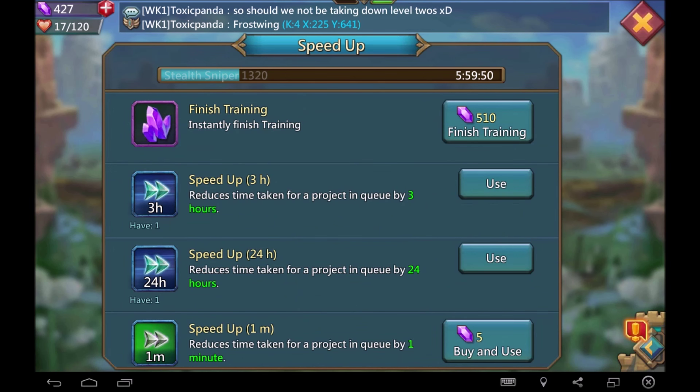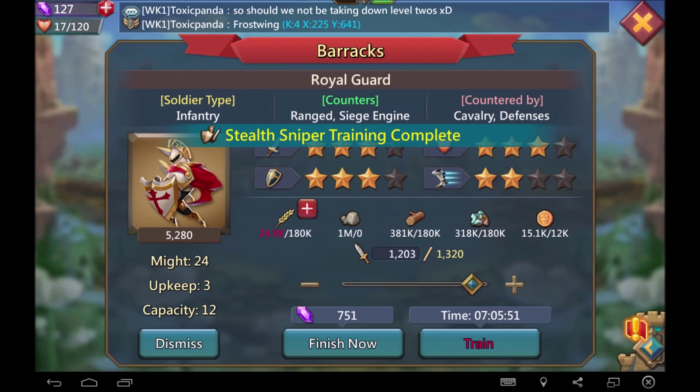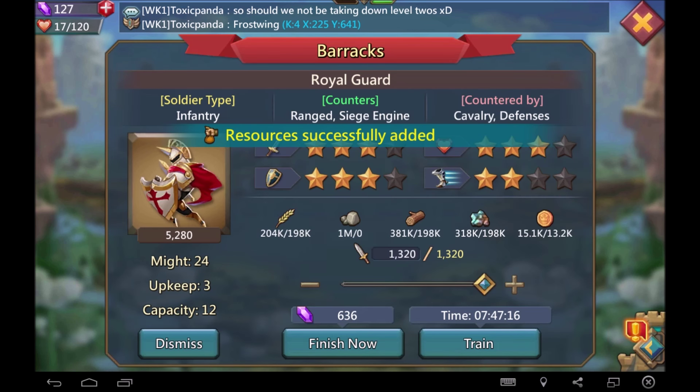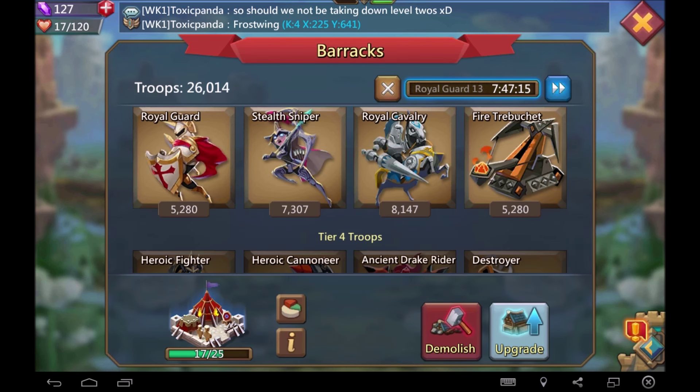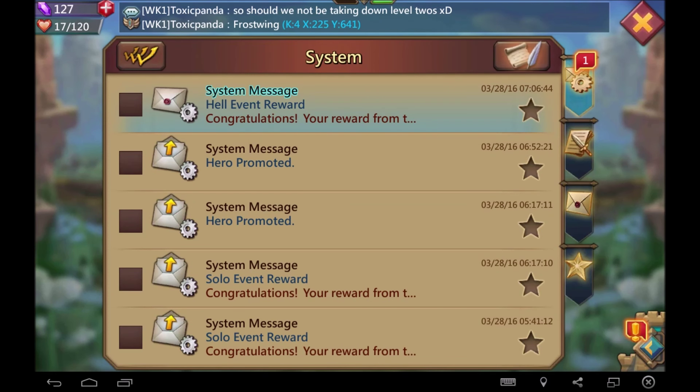This is why I use the guild coins for speed ups. We're going to rapidly build up our military here because we are going to be taking out Skirmish 7. Sorry about that guys — I haven't had any coffee in my system this morning, so please bear with me.